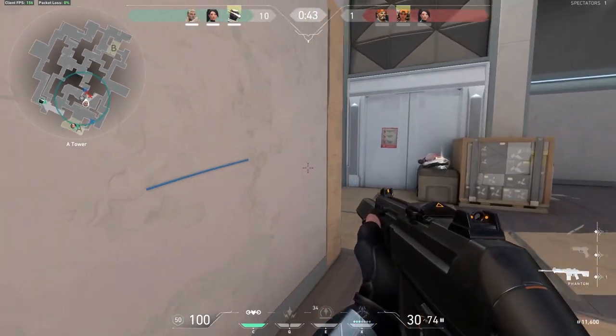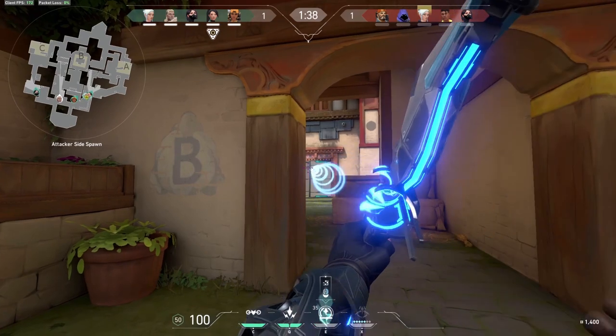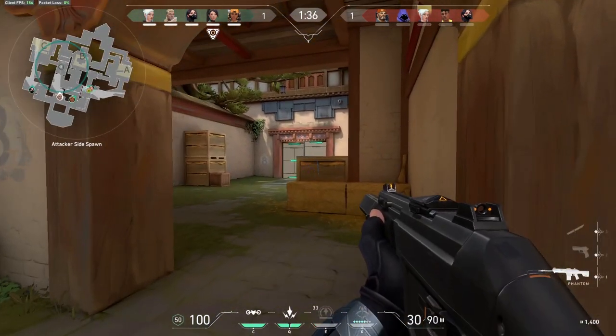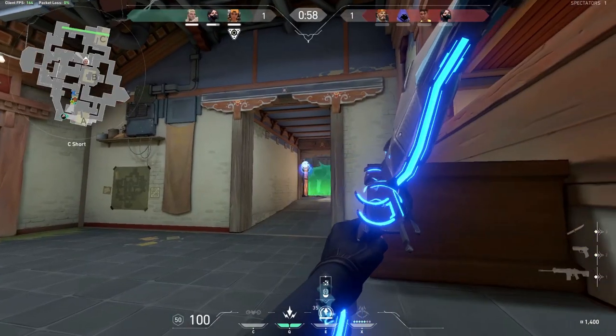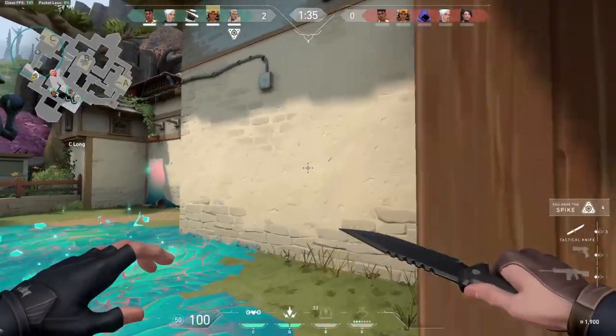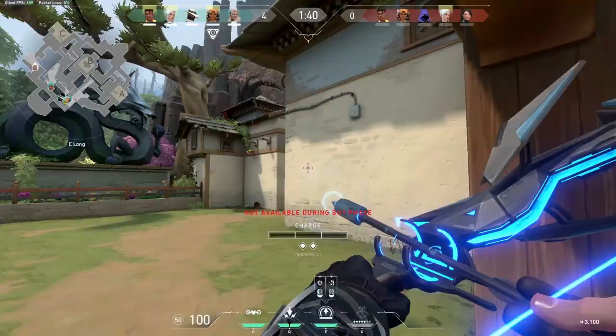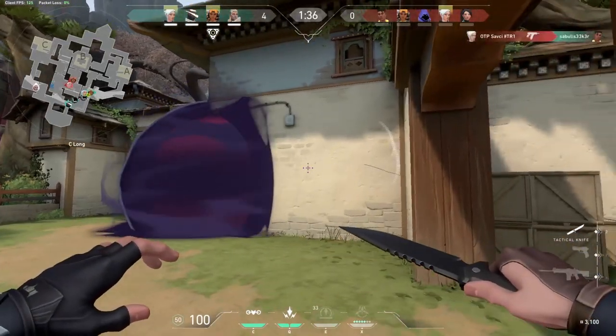After you shoot your dart it takes 30 seconds to recharge before you can shoot one again. Knowing how to bounce it off different walls and knowing your geometry will benefit this ability. The dart can be destroyed, so do not shoot it at the same spot every time — the enemy team will notice and destroy it. Remember to communicate the information you gather to your teammates. This is your basic ability and you do not need to buy it each round.